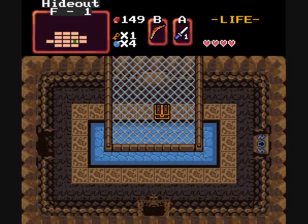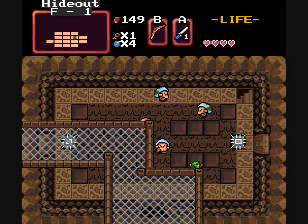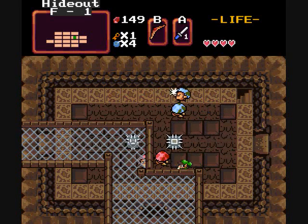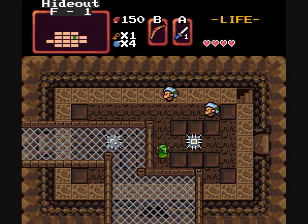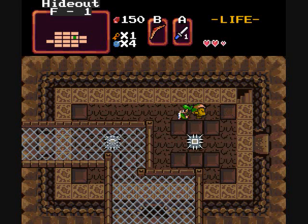I have no idea what to expect here! Well, I can open that door. I'll go this way first just so I can see what's here. And yep — trap spikes! Yay! Alright. Oh come on! So there's stairs there. Might as well see what's down here.